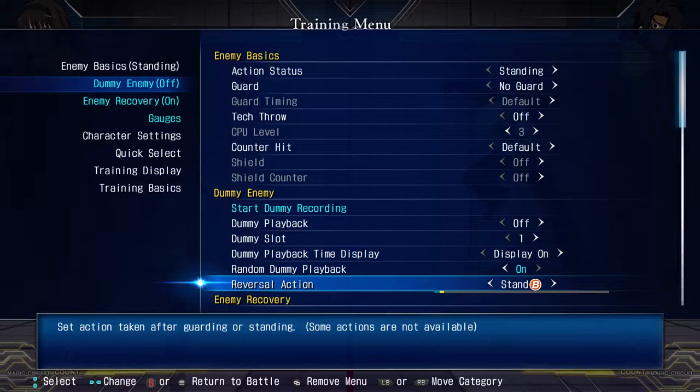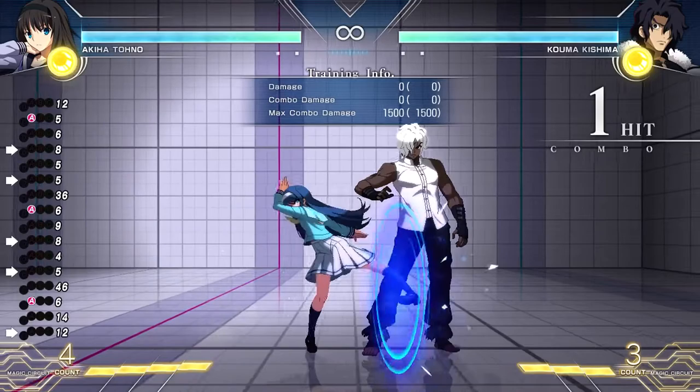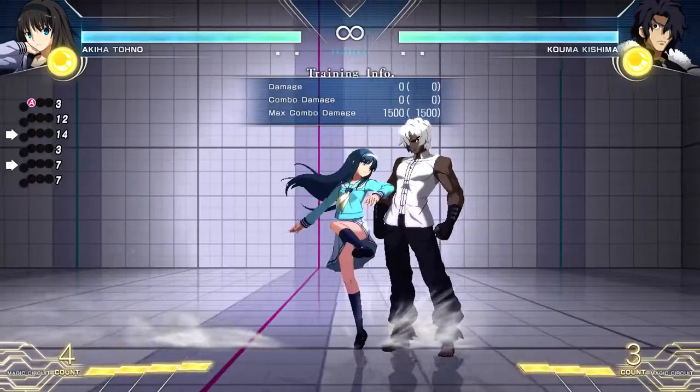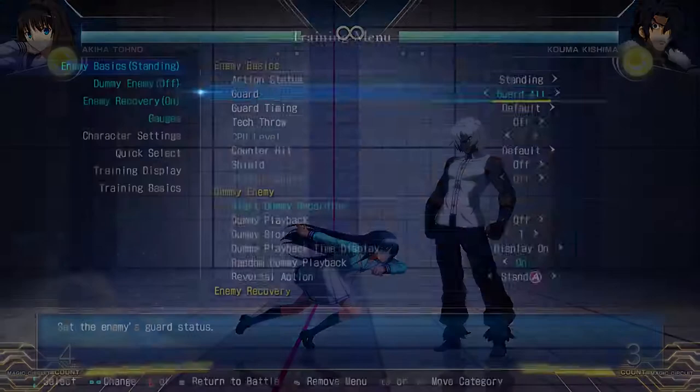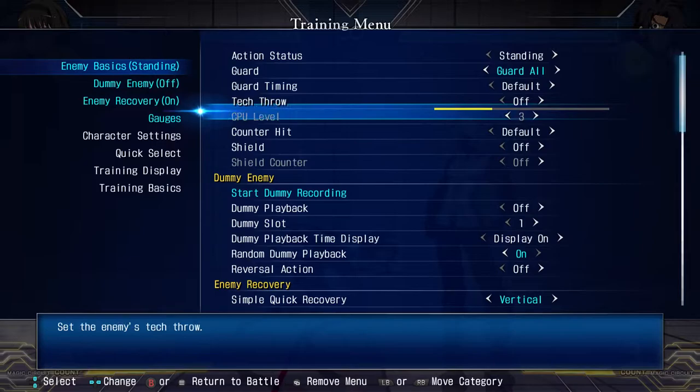On to reversal actions. What this does is you can set it to do a reversal — meaning it comes out the first possible frame it can. So for this we'll do stand A. You can set them to guard all, and see — it will mash stand A. That way you can know what trades, what counter hits, what is too slow, and what you'll get mashed on. Very useful — you will use this entire dummy enemy section probably the most.